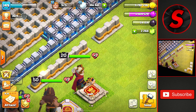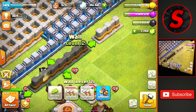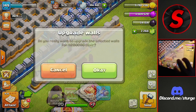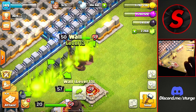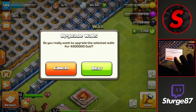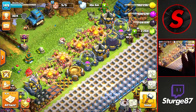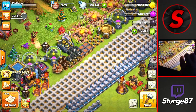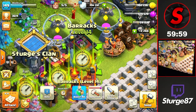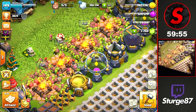Before we start the attacks, we're going to upgrade a few walls to spend the loot already in the storages — upgrading a set of walls with elixir for 11.2 million, and using the last three walls with gold. Then we head over to the barracks and start the one-hour boost: three, two, one — and there we go. Time to do our first attack.